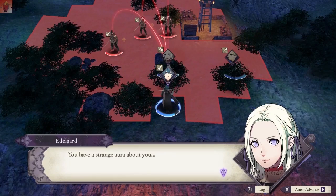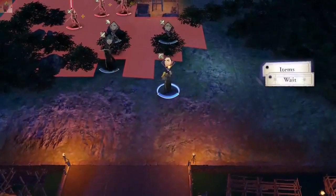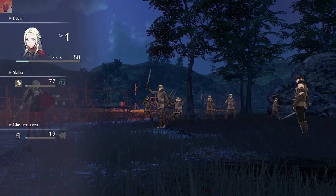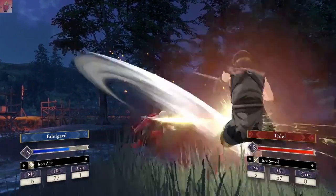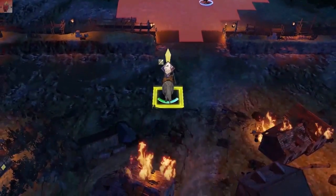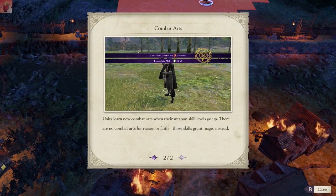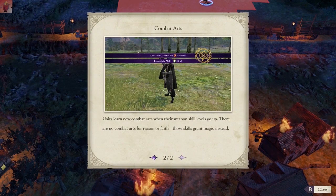You have a strange aura about you - you say you're a mercenary, so show me what you can do. Still have one more person to impress. There doesn't seem to be any kind of pair-up action but there is some kind of bonus-giving thing going on. Combat arts are powerful techniques that use more weapon durability than usual - they do not typically allow for follow-up attacks. You learn new combat arts when weapon skills go up. No combat arts for Reason or Faith - those skills grant magic instead.